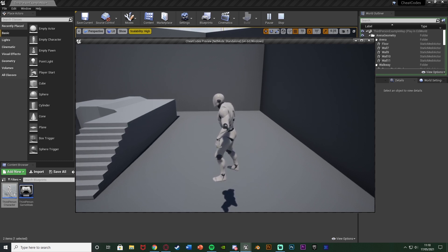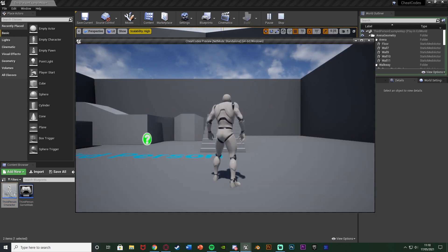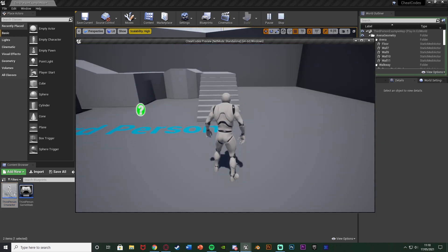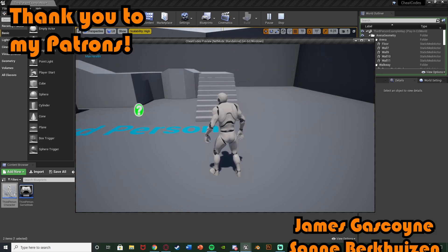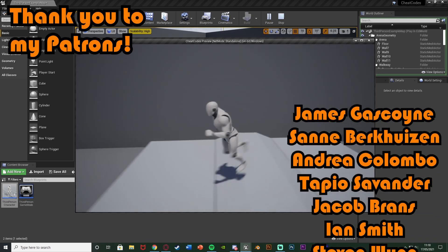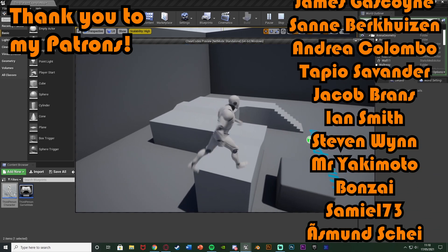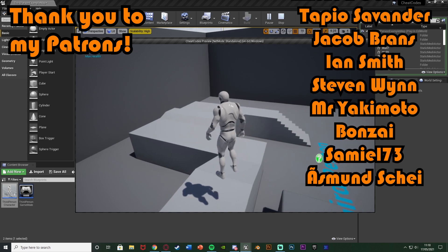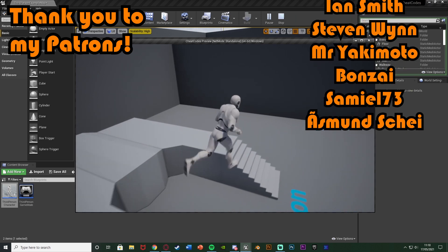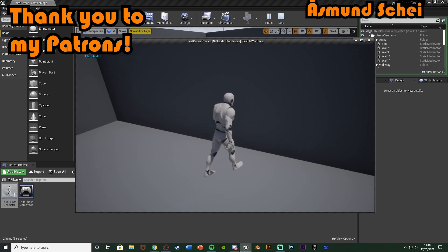So that is the code we've done today — very simple and it works perfectly. We've set up our own cheat codes within the game which we can fire off, for example up, down, left, right or 1, 2, 3, 4. You can add as many different ones as you like; it's incredibly easy to add your own and very easy to customize. Thanks so much for watching — I hope you enjoyed and found it helpful. If you did, make sure to like and subscribe. See you in the next one!